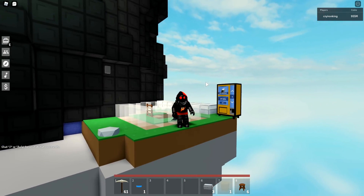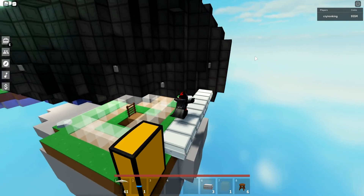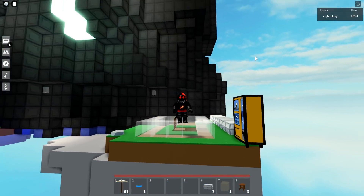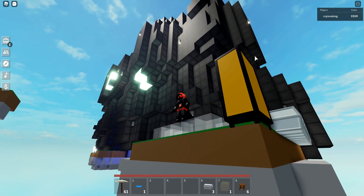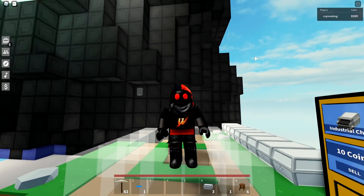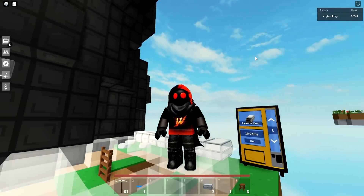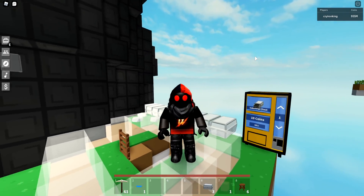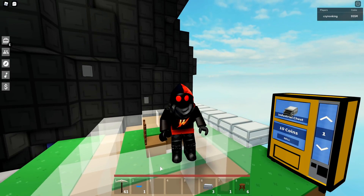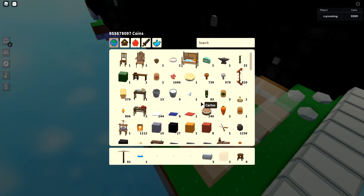What's up everyone, it's DV and I'm back on my alt here, Cry Iron King. I've got some cash on this one - if you watched my reset video, I actually transferred everything to this account. This account does have some stuff, but I'm not going to show you inside the island because it's a secret and it's just not done yet. I just bought a cactus spike blueprint from a friend and we're gonna go use it.